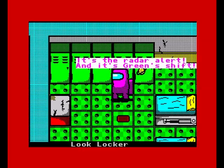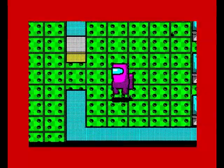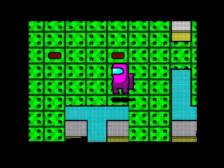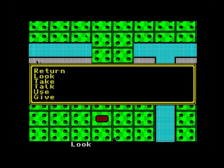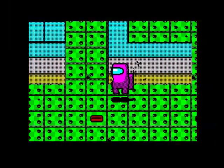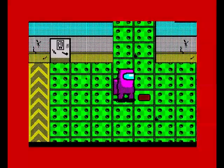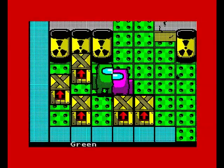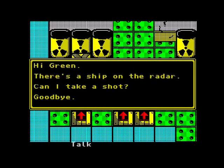There's a radar alert — we need to go and find the radar. There it is. As I said, this is a 48k game. Let's look at the radar — a ship wants to land. Now we've got to go and find Mr. Green. There he is. We need to talk to him — push fire. 'Hi Green, there's a ship on the radar.'